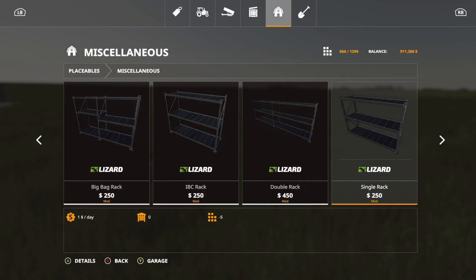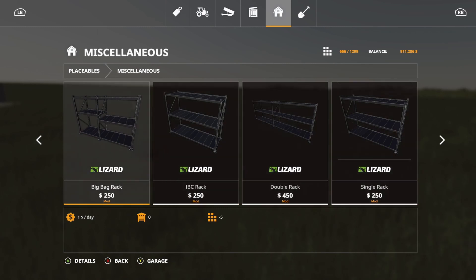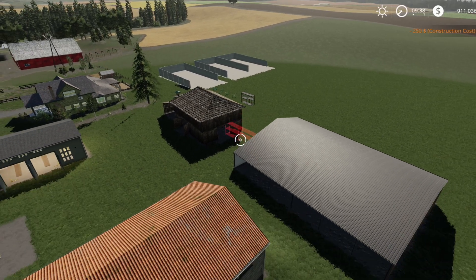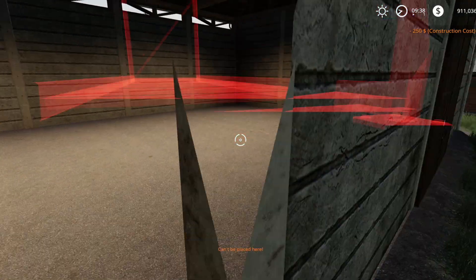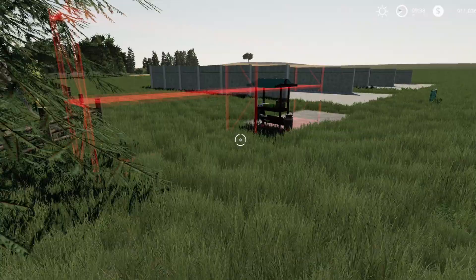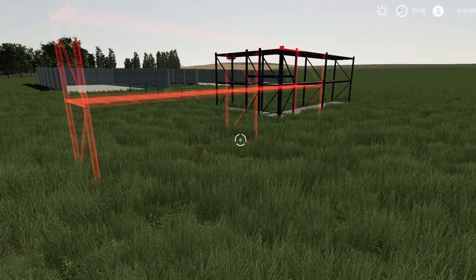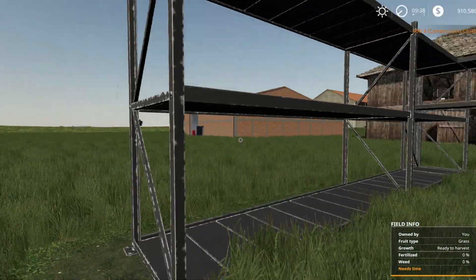The Rack Pack actually includes four racks: the Big Bag Rack, the IBC Rack, the Double Rack, and the Single Rack. Prices range from $250 up to $450, each five slots. You can connect them up to each other. They may not place inside all shelters, but they make for really nice little storage racks.